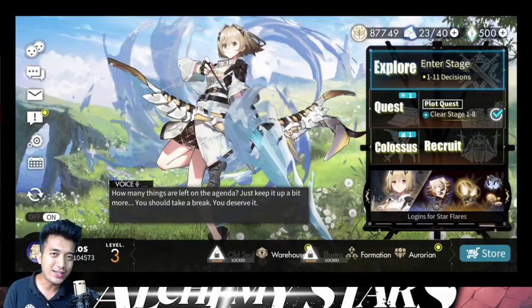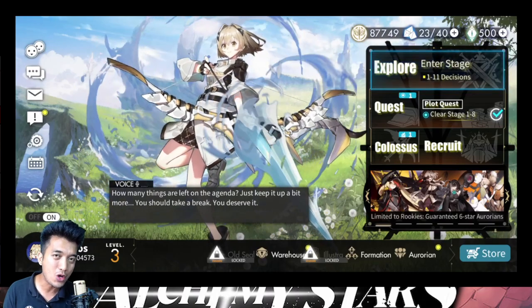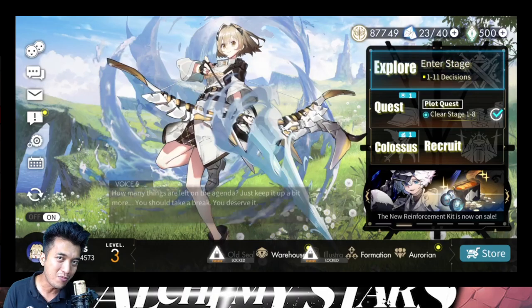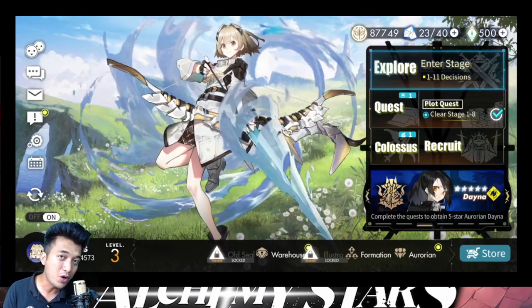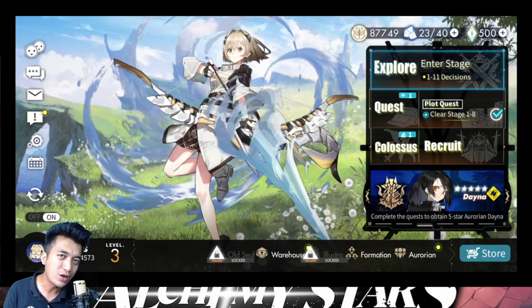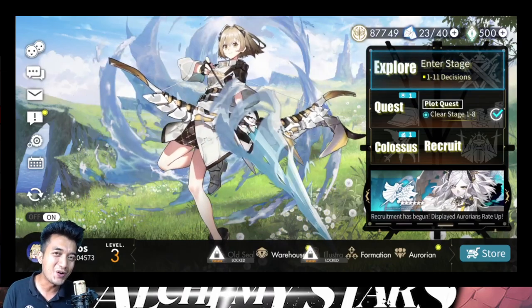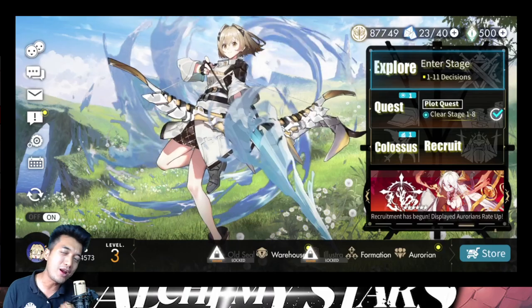Hey guys, welcome to Alchemistars. Today I'm here to teach you guys how to claim or redeem your characters that you had summoned on the alchemistars.com website — how to get them in your game. Because you might have already noticed that even using the same Facebook or Twitter account, you were not able to actually claim those characters in your game. So how do we actually get those characters from the website and put them right into your game?